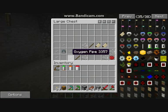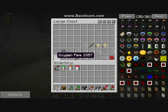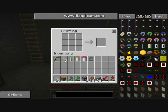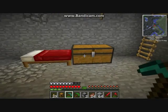So now that is how you make your oxygen gear. You need five oxygen pipes and an oxygen concentrator. Oxygen concentrator in the middle, pipe, pipe, pipe, pipe - and that is your oxygen gear.